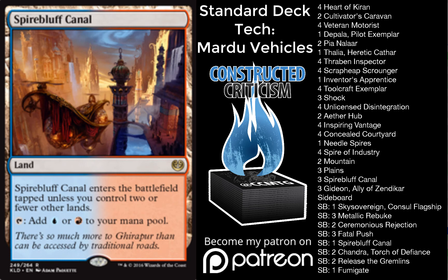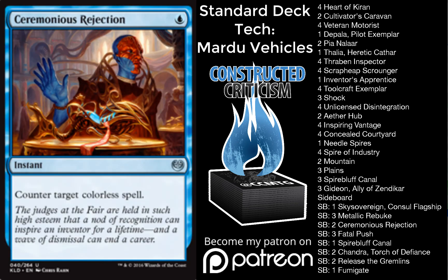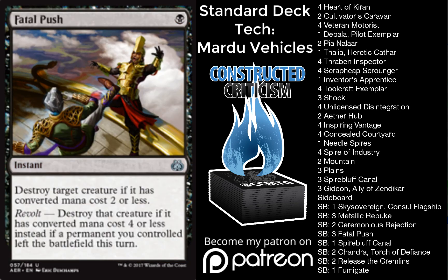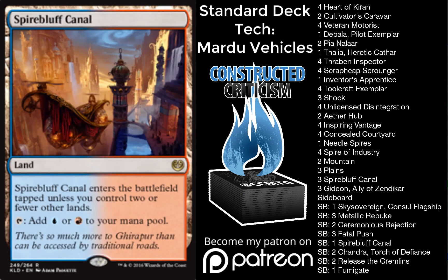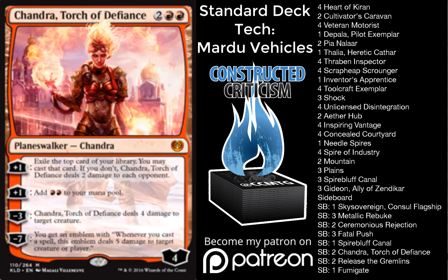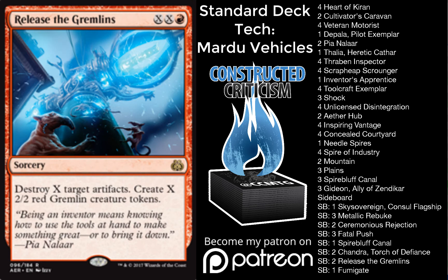The sideboard includes: 1 Skysovereign Consul Flagship, 2 Ceremonious Rejection, 3 Fatal Push, 3 Metallic Rebuke, 1 Spirebluff Canal, 2 Chandra Torch of Defiance, 1 Fumigate, and 2 Release the Gremlins.